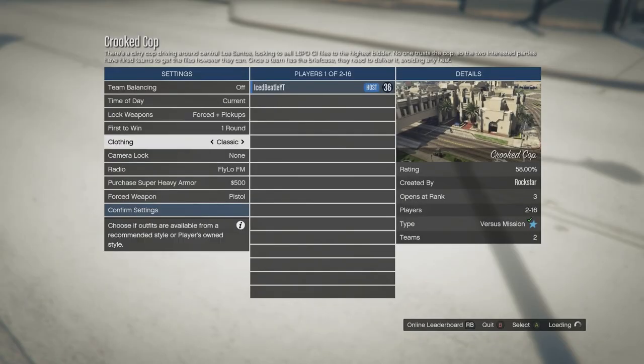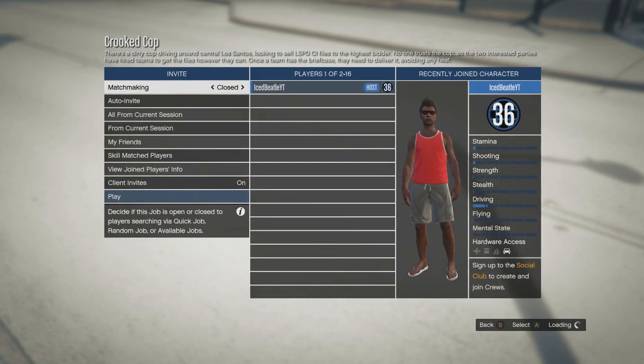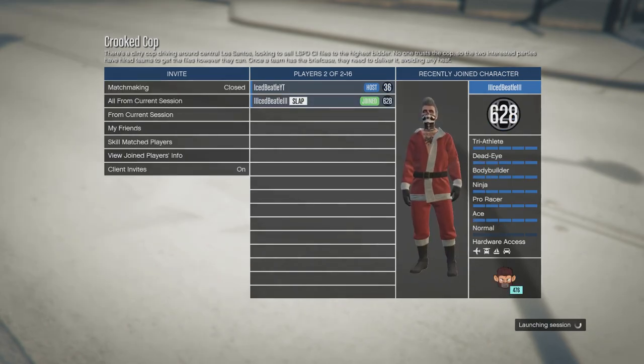Once you're here, make sure you change the clothing type to player owned. Then invite your friend or any random players. After your friend has joined, start up the mission. You have to be a little bit quick — you'll only have 30 seconds to do the merging.